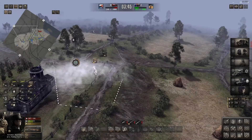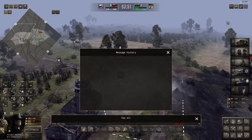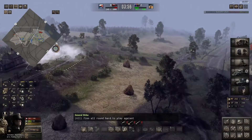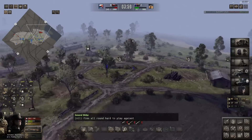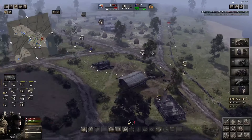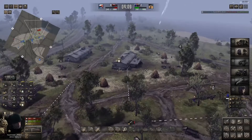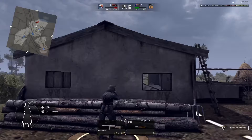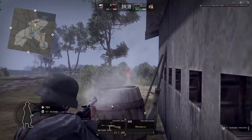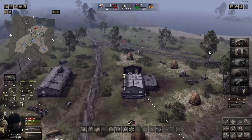I was just overwhelming him with units. It's not like he was doing anything wrong — I just managed to use a Finland tactic. The better players can counter it, but for most players, if you just get to the points first and then keep reinforcing with infantry, because you can just pump out so many units, you'll genuinely be able to hold on. It is a tactic that works against a lot of people and can even throw off some of the better players.